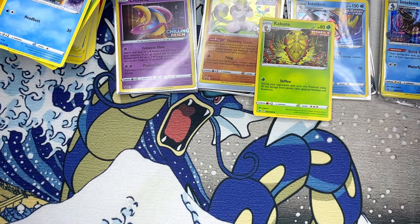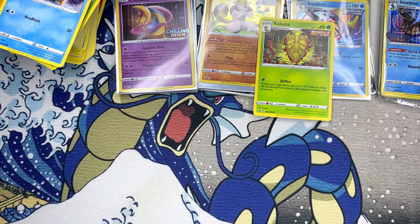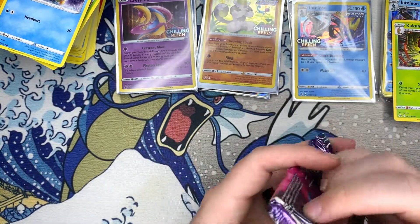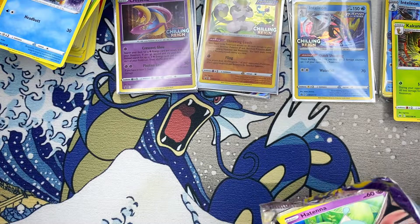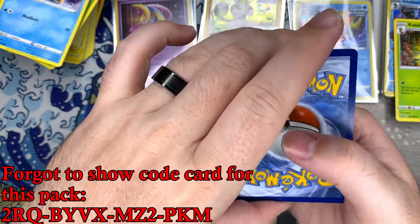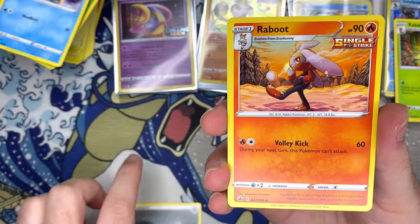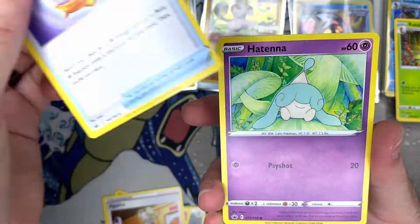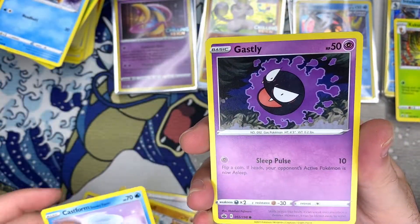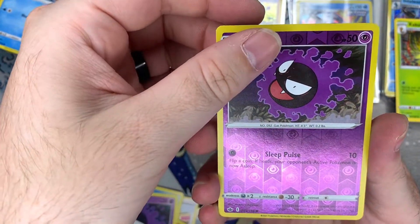All right guys, we're down to our last pack. I'm scared we ain't gonna get anything, but let's find out. Maybe we get some magic from this last pack — it's a Tentacool. Let's see if we get any other cool artworks. Snowy form, double Gastly, and no...